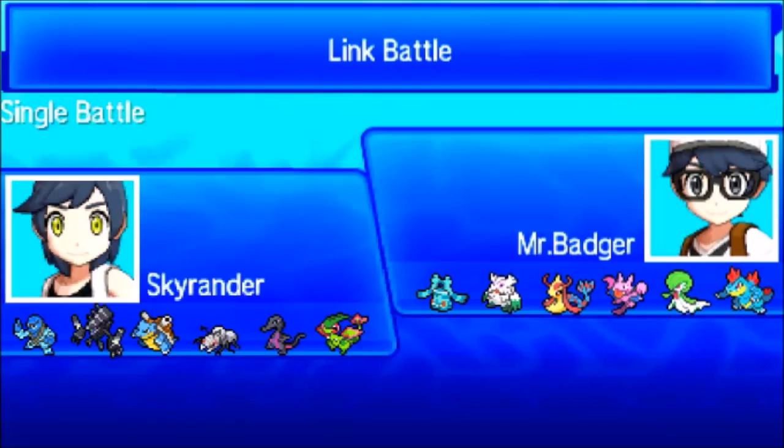This team is actually relevant now due to Durant getting banned from RU. However, I do believe this game will showcase why it should be banned, because it's a tremendous threat against a lot of matchups. On my opponent's side, we see a Bronzong, a Abomasnow - most likely the Mega variant - Melodic, Gligar, Gardevoir, and Feraligatr, which of course is the Life Orb Dragon Dance variant, a tremendous threat.